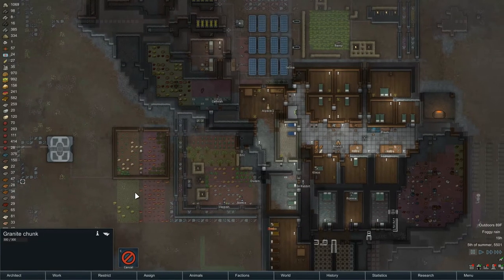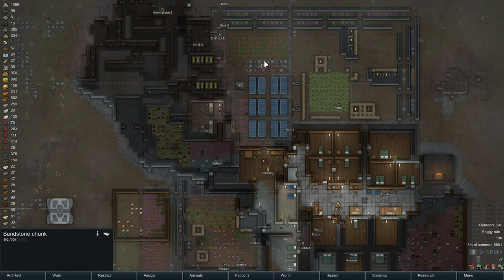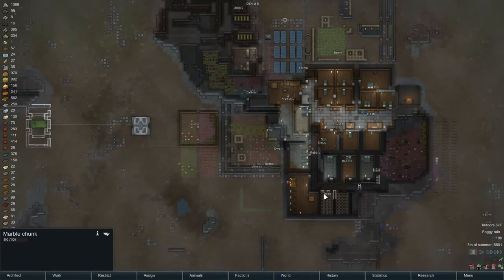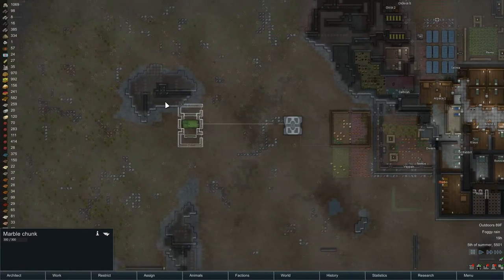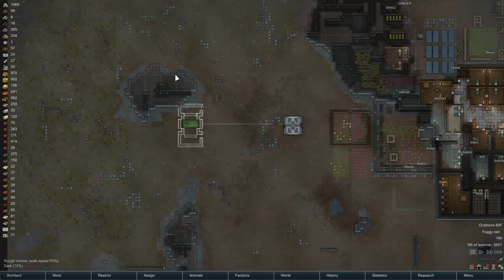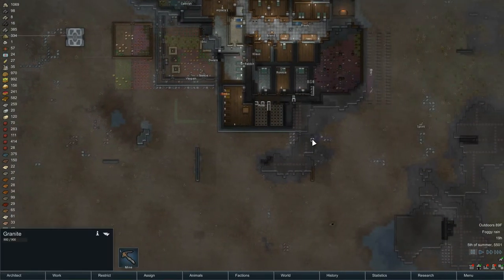Looking at the map — got nothing in here. That is all sandstone and marble. We've cleaned all the granite out of within easy walking distance. That's marble over there. So where are we getting granite from? There's granite over here, but nothing over here is granite — it's marble and sandstone. So we need to haul this stuff in.